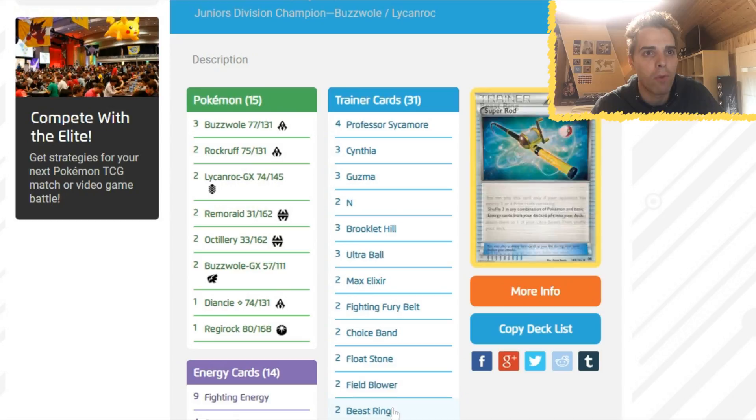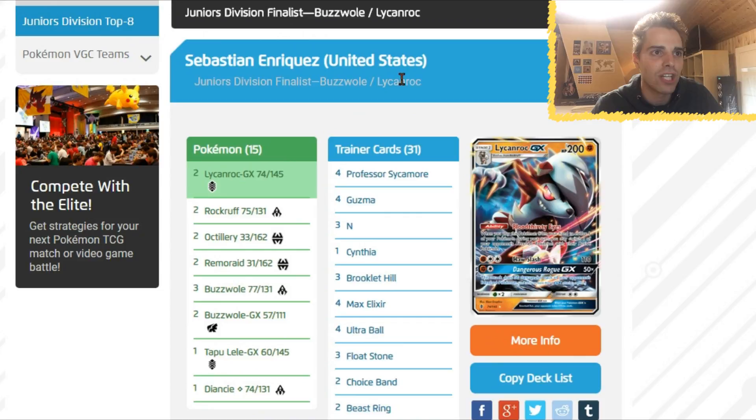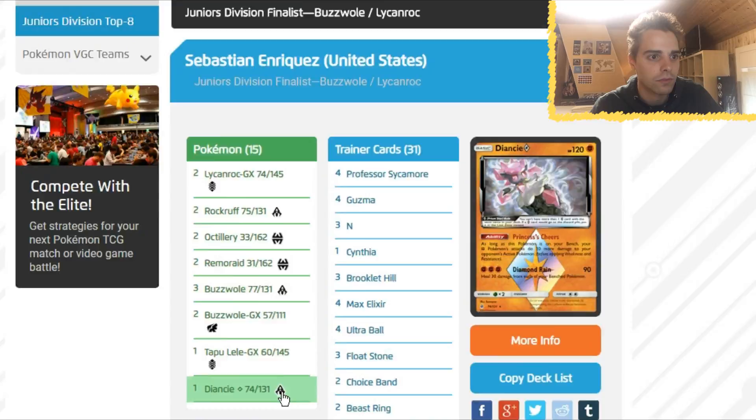Second place in the Junior Division: Sebastian Enriguez from the United States — also Buzzwole Lycanroc. A similar list, but no Fighting Fury Belt — instead he chose Choice Band.